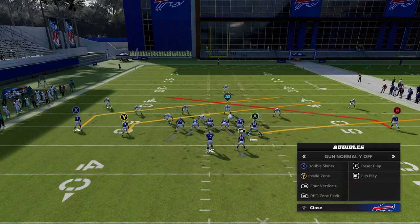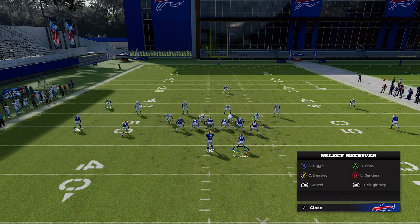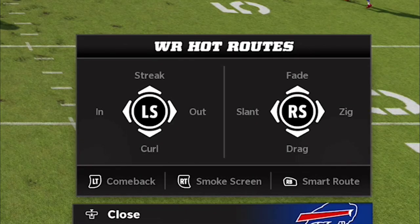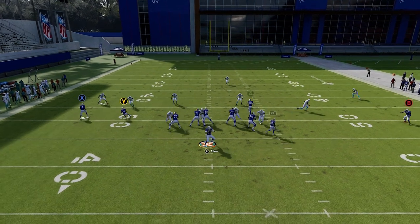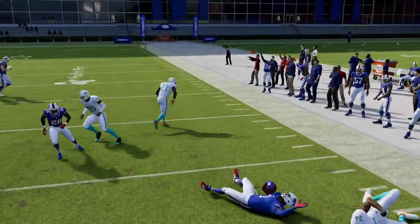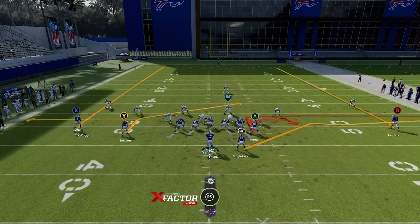Another good option in your audibles is the smoke screen, where essentially all I have to do is hit the right trigger. You'll see it's basically the same thing — I have an underneath route where I can get the ball out quick and get a nice catch and run because the cornerbacks are dropping back. These are two routes you can use to get very good short yardage plays against cover three, and it'll essentially force your opponent to rethink their strategy because you can do that over and over and steal yards all game.